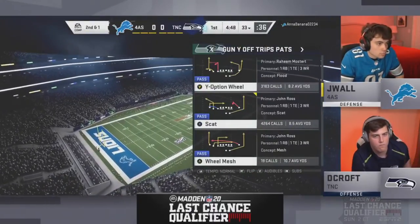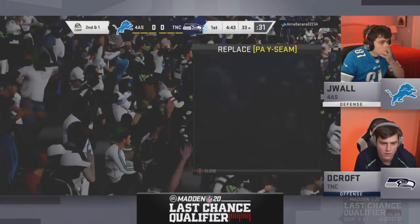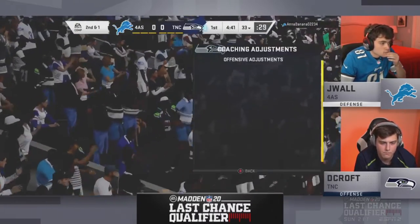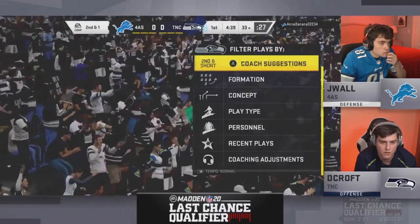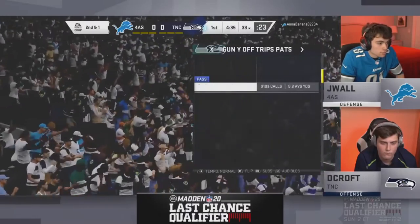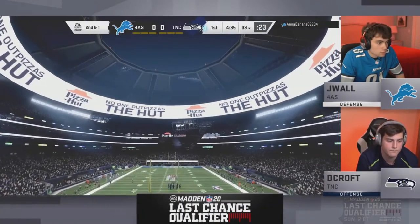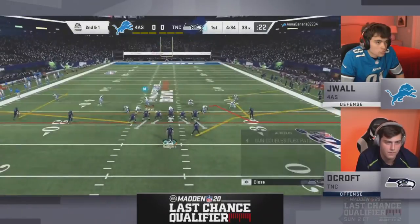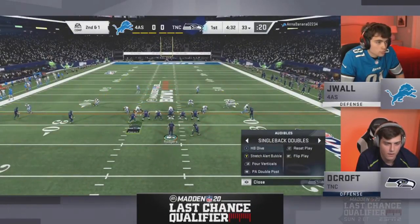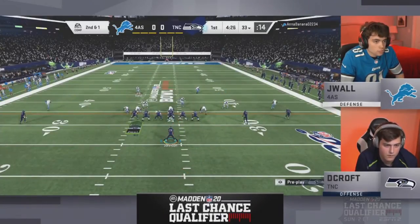Skimbo points out that many players, including himself, love loading abilities onto wide receivers for an almost 100% catch chance. DeCroft, however, has no catching abilities on his receivers — only a slot apprentice, which helps get more routes on the field. Without sticky fingers in traffic, his receivers just have to pray. He does have escape and identifier on Rodgers, though those other receivers are pretty good regardless.